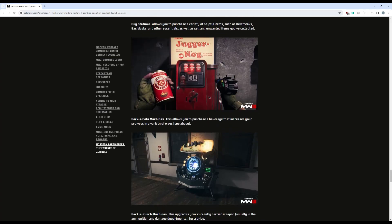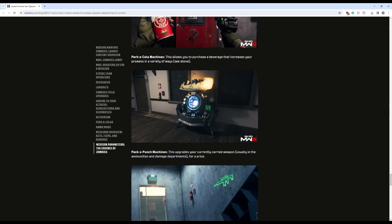Next up we have our perk-a-cola machines — this allows you to purchase a beverage that increases your prowess in a variety of ways. You got pack-a-punch, which upgrades your currently carried weapon in the ammo and damage departments for a price. The people who got to play early said that pack-a-punch was only available for the level of that region — if you're in tier one on the outer edge, you could only do pack one; tier two gets you pack two; and in the high threat tier three, you can triple pack your weapon.